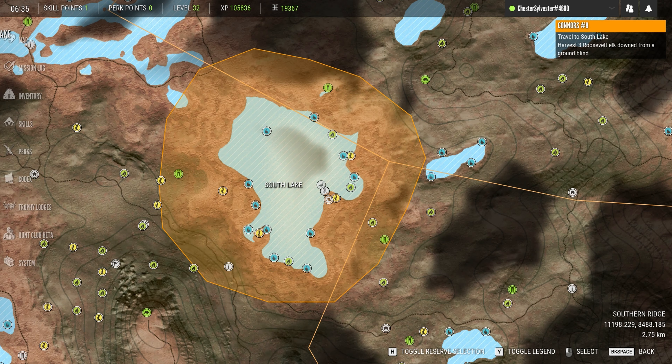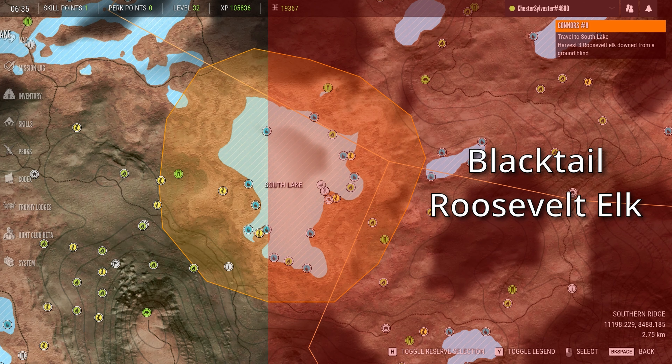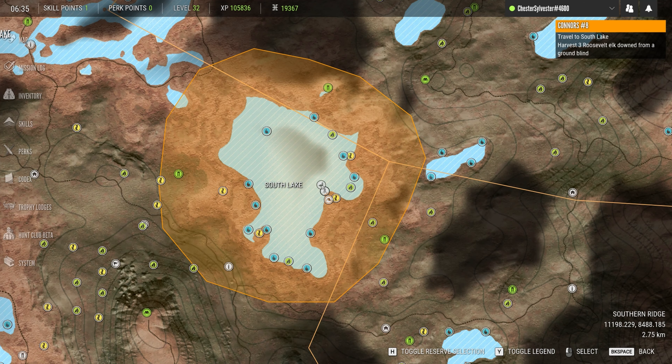South Lake is actually one of my favorite spots to roam. Both sets of home ranges occupy its shores — white tail, moose and turkey to the west, and black tails and elk to the east. It has three in-game hunting structures, but only one of them to the north is a ground blind. Hunting from the in-game blinds can be restrictive, so I'll experiment with the DLC ground blind to see if that will work instead.